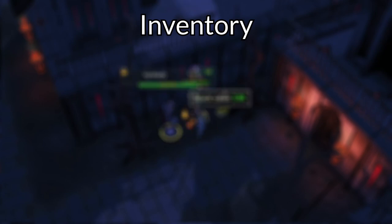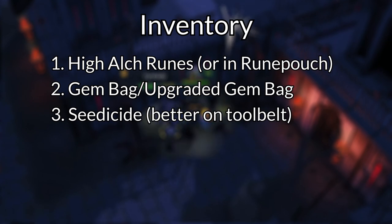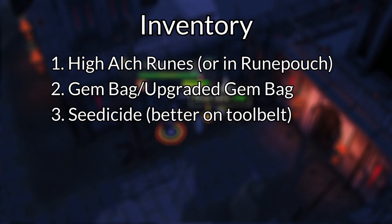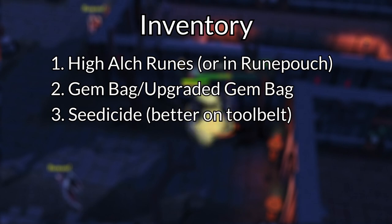In your inventory, regardless of your setup, you're going to want runes for High Alchemy, a gem bag, and Seedicide — otherwise you won't have inventory space for all the drops. Seedicide should be put on the tool belt if you have it unlocked. You'll likely want to Seedicide everything except Qualm Seeds if you're a mainscaper, as none of the other seeds are actually valuable. If you're an Ironman, you might want to keep Torstal Seeds and Cadantine Seeds too, plus anything else your account might need. You can get around 100k farming XP per hour with Seedicide at Vyres, so it's definitely worth the investment.